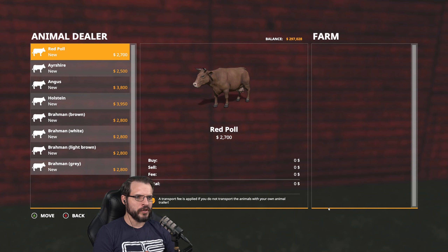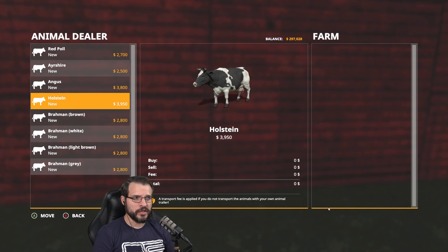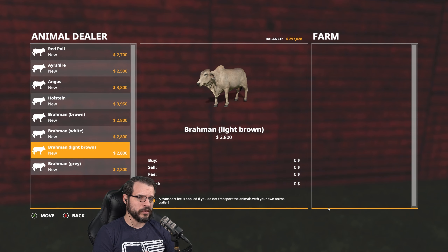This is the animal dealer right here. So I do have an add-on called cow breeds, or something like that, where it gives you different cow breeds for each one. So instead of just having two different cows — Brahmin and whatever the other one is, just regular cows with different colors — it's got different cow breeds.